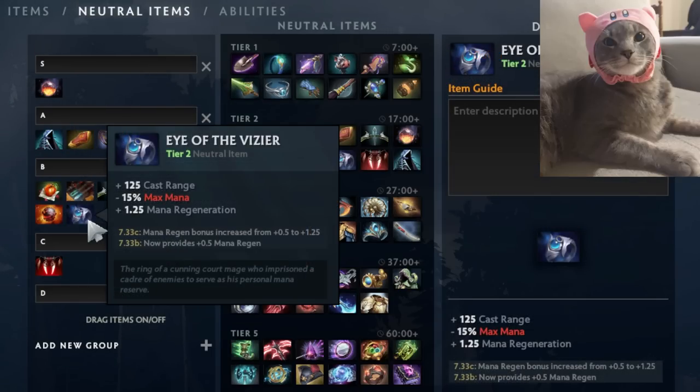Eye of the Vizier is your only source of cast range and it's amazing — 125 additional cast range is great on many supports and some cores, though it's typically a support item. The max mana reduction is not an issue for certain heroes but a big one for others. If you have expensive spells and items like Glimmer Cape or Force Staff, check your mana pool carefully. Building Arcane Boots offsets the max mana reduction significantly, and other small mana items help too. Take Eye of the Vizier when you want cast range and don't have mana issues — the mana regen is a nice bonus.